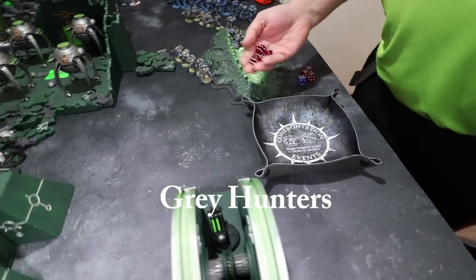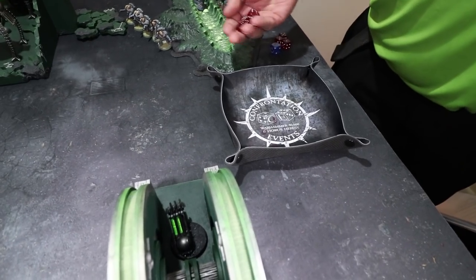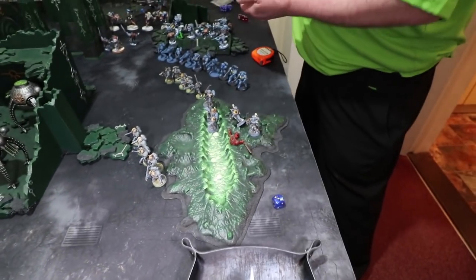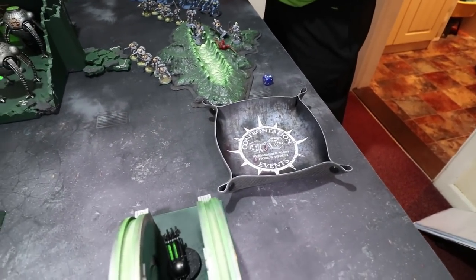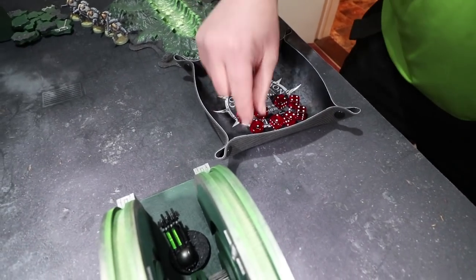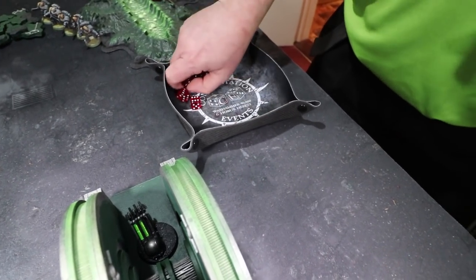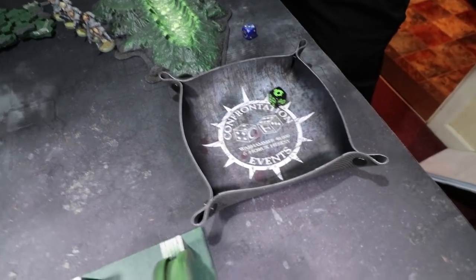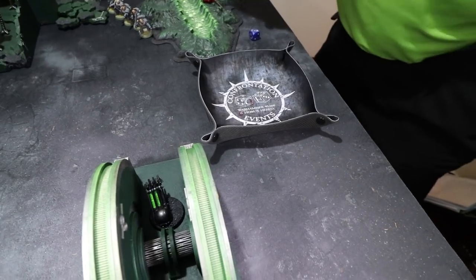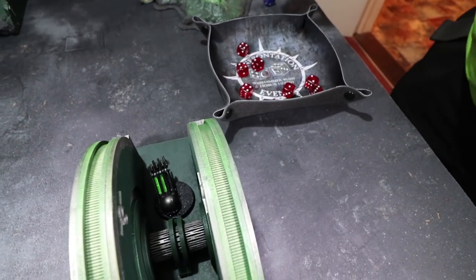Long Fangs shoot at the Wraiths — Richard's favourite unit. Three-plus rolls, strength four needing fives — nothing gets through the Wraiths. Next, Grey Hunters with ten shots on bolt guns since they haven't moved — bolter beta rule in effect, hitting on twos, needing fives to wound. One gets through — one mortal wound on a one for the three-up invulnerable. Same result for another Grey Hunter squad — nothing. Intercessors now.